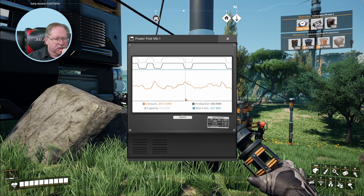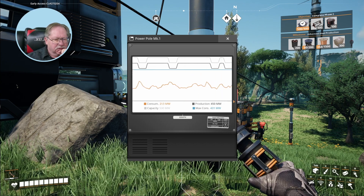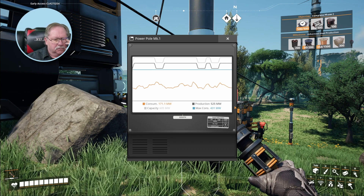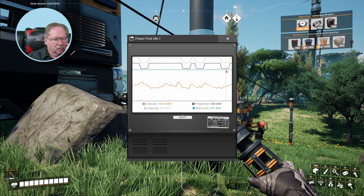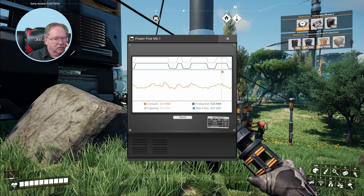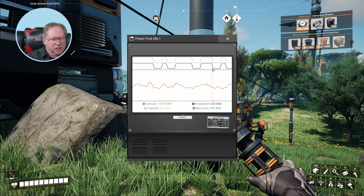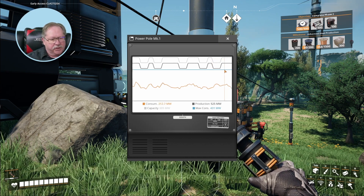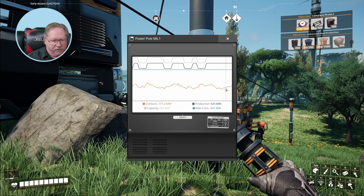My consumption right now is... my consumption is here. My max consumption, if everything was running, is the blue line. And my production is above it, and my max capacity is above it. But they're way close. That's basically telling me that my max consumption is right here. With all my machines running at 100%, they'd be clear up here. What I'm really producing is down here, because I've got a lot of unbalanced equipment.